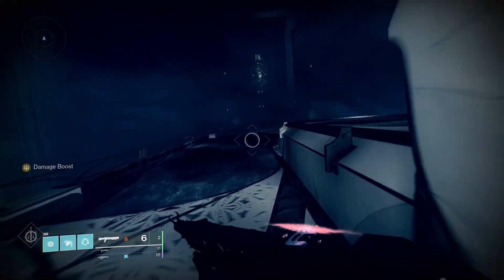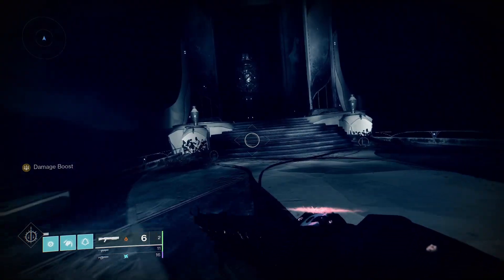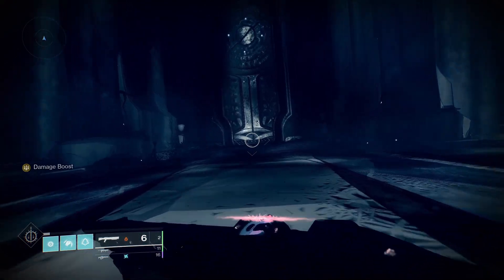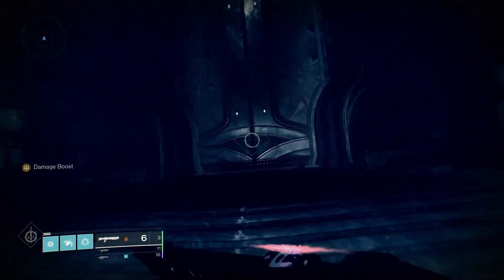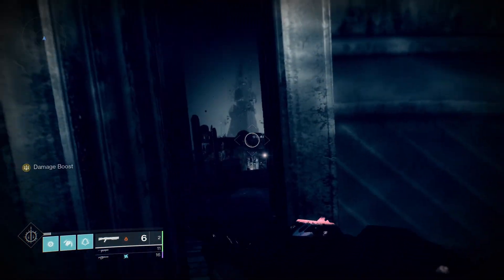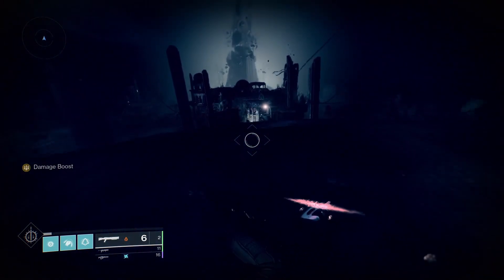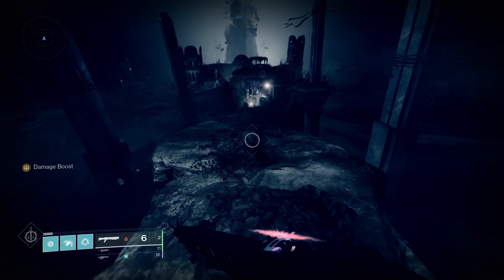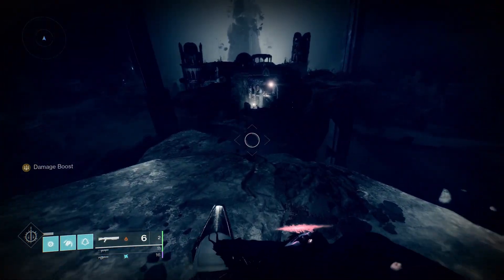For this section, all you have to do is kill the seven Labyrinth Architects — they'll be scattered around the map. Once you kill one, it'll tell you where next to go with the symbol. You also have to kill four Acolytes to activate the next one.